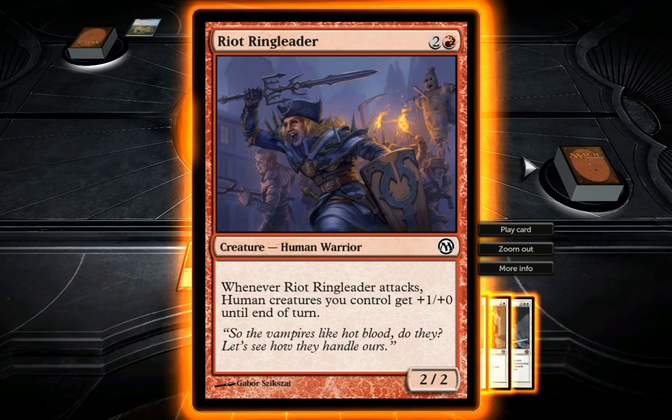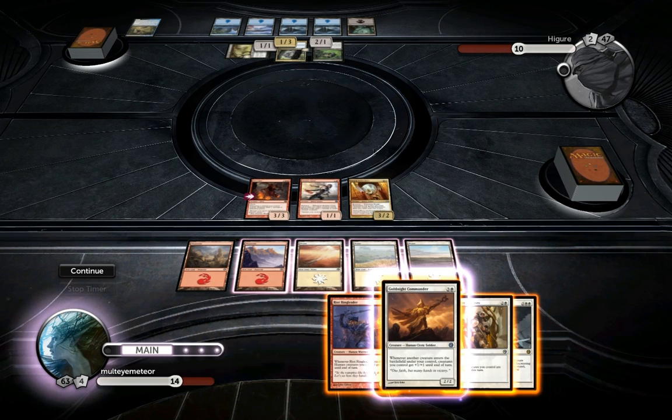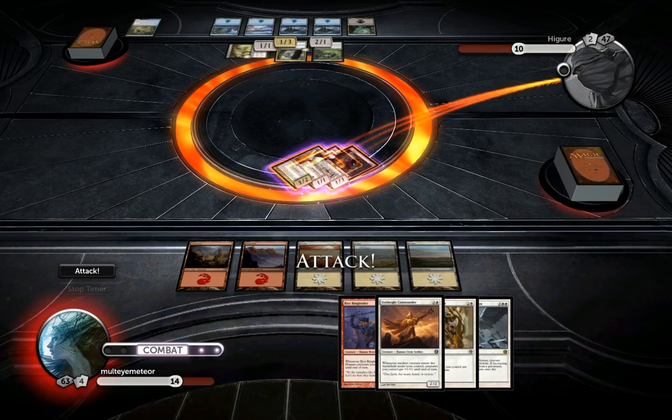Riot Ringleader - when Riot Ringleader attacks, Human creatures you control get plus one plus zero until end of turn. That's not bad either. He might kill off my Bomber Core.